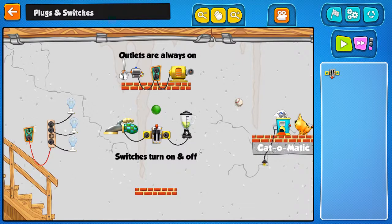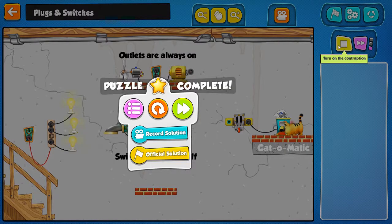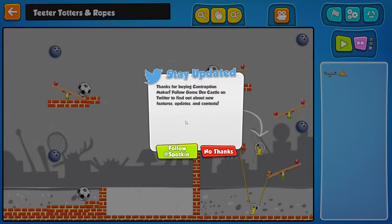Turn on the cat-o-matic feeder. Just got to make the ball hit that switch — let's rotate that. Switches turn on and off. That bouncy ball is nuts. I don't understand why that other puzzle is so bad. Thanks for buying Contraption Maker — follow GameDevCastle on Twitter to find out about new features, updates, and contests. And then it says follow at Spotkin. Is it GameDevCastle or Spotkin?